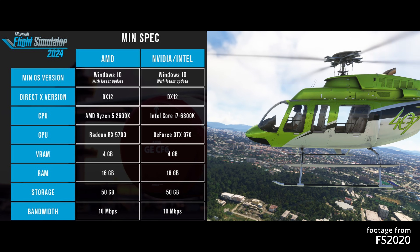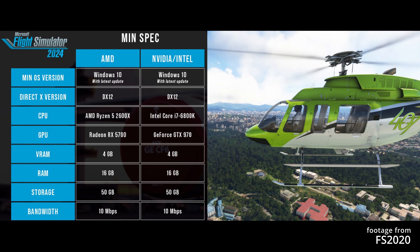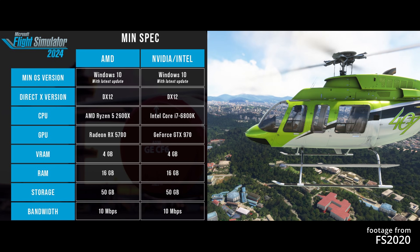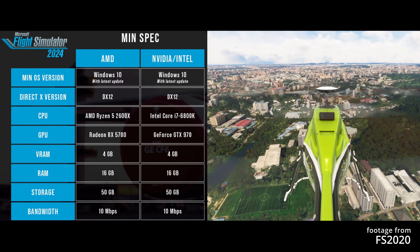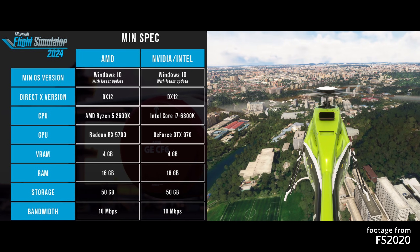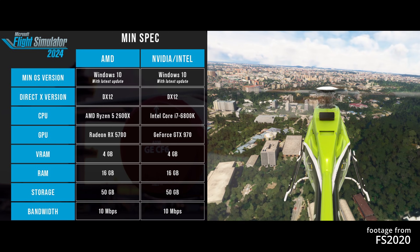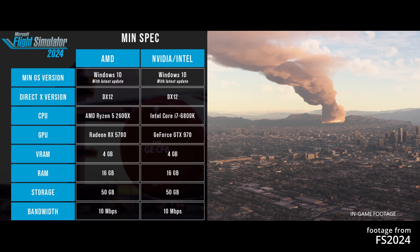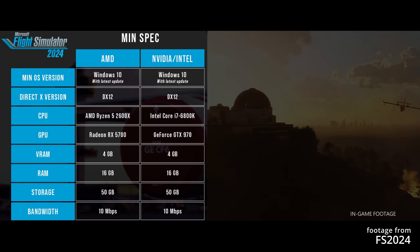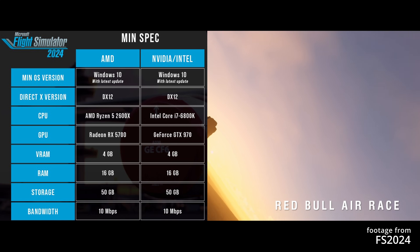For the operating system, you're going to need to at least run Windows 10 with the latest updates. We're going to be running only DirectX 12 — there's no DirectX 11 anymore. For the CPU, AMD users will need at least a Ryzen 5 2600X, and for Intel users, it's going to be a Core i7-6800K as the minimum. RAM minimum is now 16GB, up from 8GB in Microsoft Flight Sim 2020.